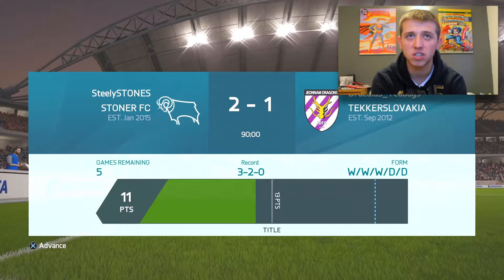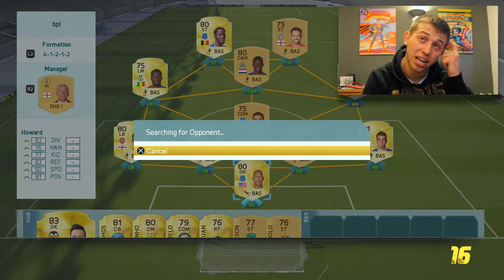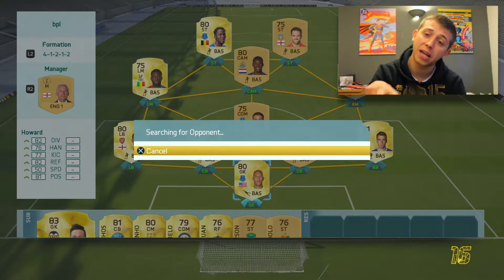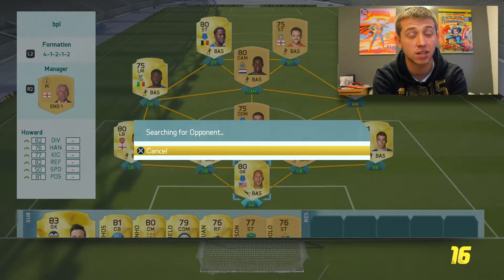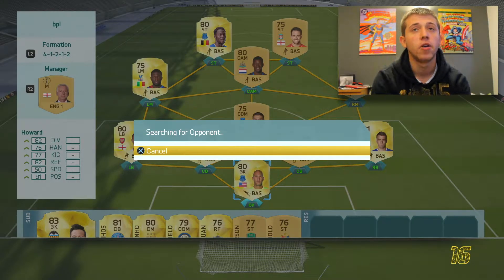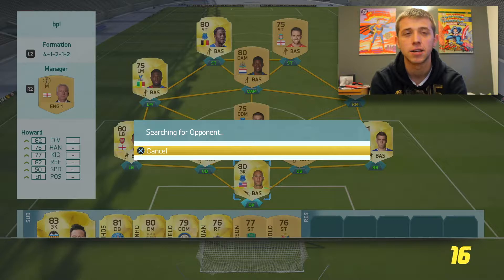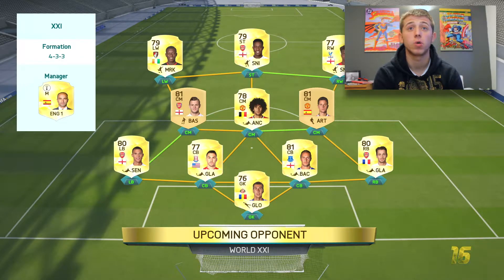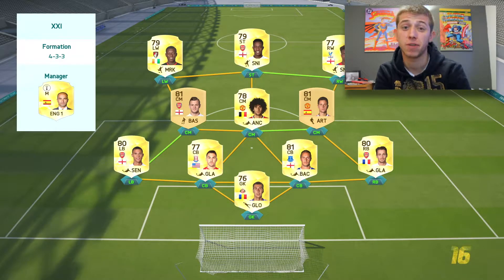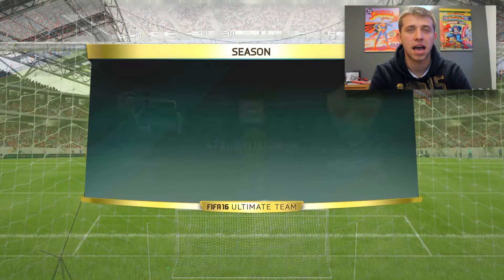Let's get into the final game - see if we can clinch the Division 9 title this episode. For this last game we're going to use the BPL squad with Lukaku and Danny Ings up top. Hopefully we can get the goals - we've got a dangerous strikeforce with Wijnaldum as well and Saka on the left mid. Fingers crossed we can get the Division 9 title and jump into Division 8. Our next opponent has a BPL team also, with Danny Welbeck and Gradel. Gradel is a bit of a beast, I've heard - have to watch out for him.